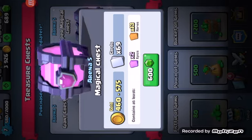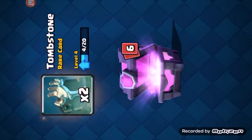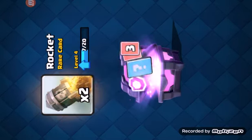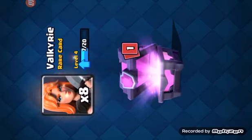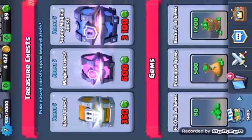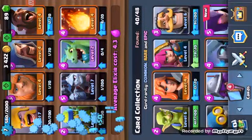Magical chest time — 496 gold. Two tombstone, two hog rider — yeah I love those. Two rocket — I use them sometimes. 25 skeletons, we can upgrade. 27 fire spirit, we can upgrade those — nice. Eight Valkyrie, I don't use those. Ooh, an epic — three mirror! I use those a lot, that's good stuff.